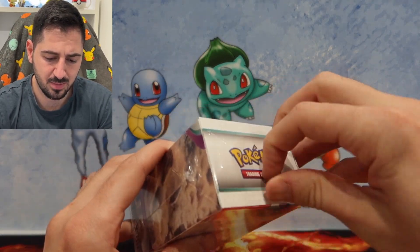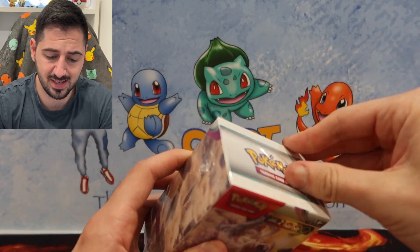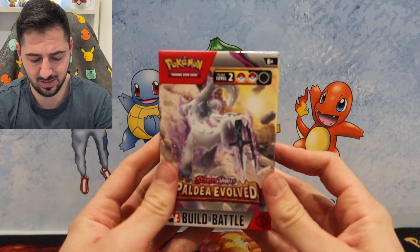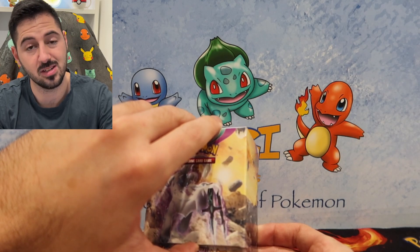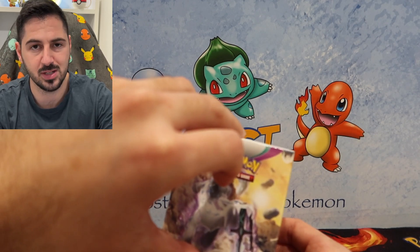So I know that we are going to be chasing the four promo cards for my Scarlet and Violet promo set, so I'm really keen to get into that. With that said guys, 151 is around the corner, so make sure you don't sleep on that set. It's going to be a hard set to get, but we're going to enjoy some opening of that too.